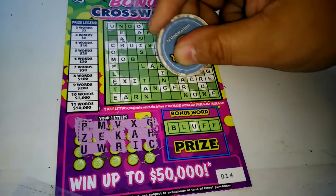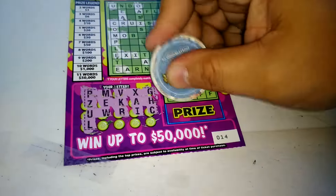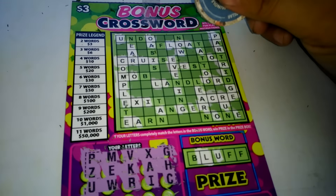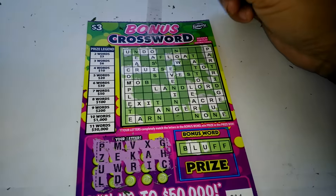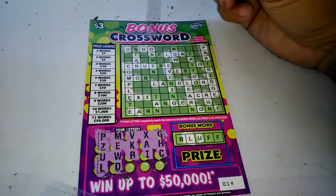We got the word Acre — we got one word. An L — there's one L, one L, one L, one L. Four letters left. A letter D — one D, two D's, three letter D's.